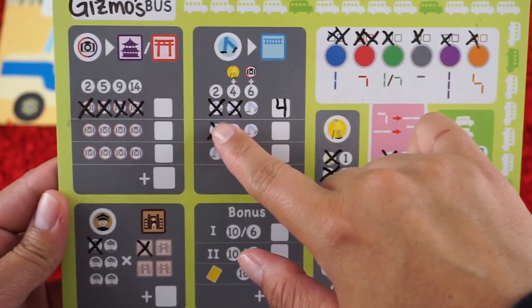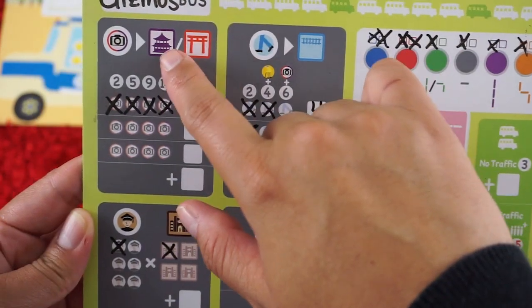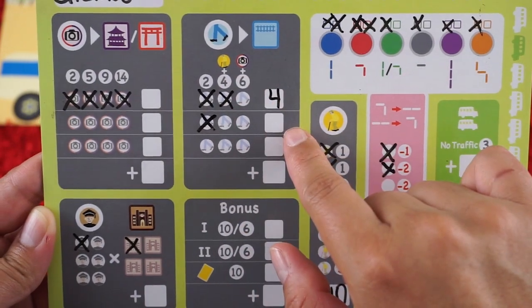You can also pick up commuters along the way and drop them off at stations. Every time you drop off these passengers, you'll make note of the number of points that you achieve at that time.